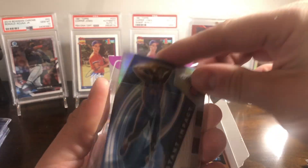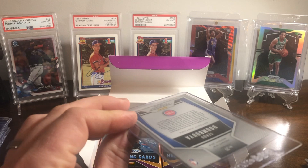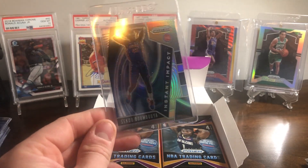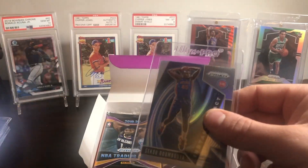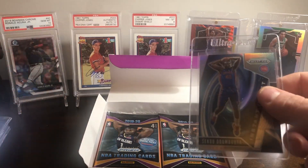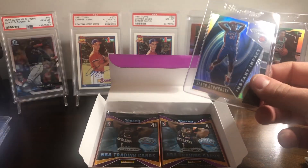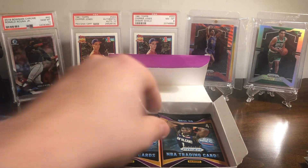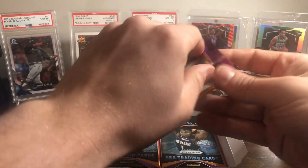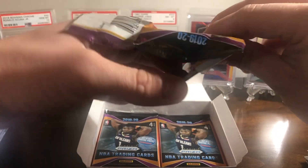Apparently I've been sending cards in to get graded for a while now and did not know that PSA prefers these type of loaders — the Ultra Pro card saver ones. I don't know why they prefer them over the standard top loader. To me, I feel like these are more protective of the corners, but to each their own. I could be wrong — there could be some thought process behind it that I may not know about. If you know, let me know in the comments.